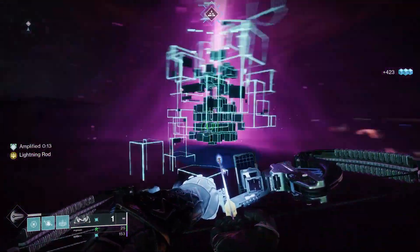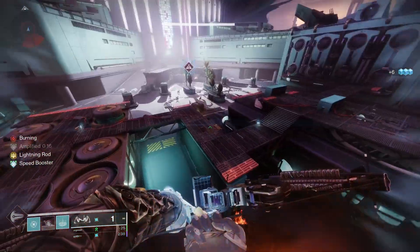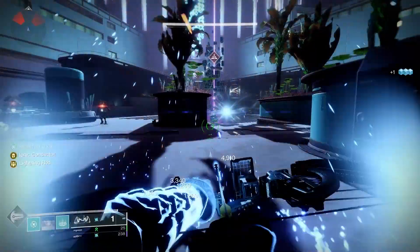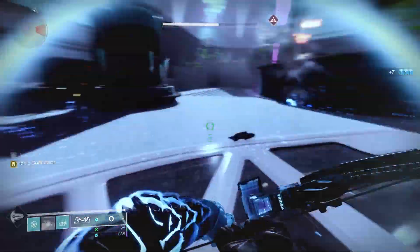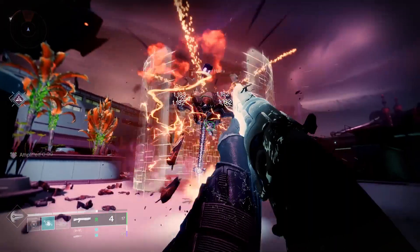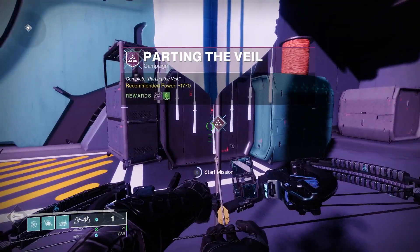Next up you've got to get more data, so this time go to the Erkala Complex. Head through the Zephyr Concourse and the ESI Terminal and jump through the portal to find your destination. When you've made it to the Erkala Complex, defeat waves of enemies and the Harpies — complete three waves, defeat the Harpies, and then you'll be able to select the Parting the Veil mission from the banner nearby.